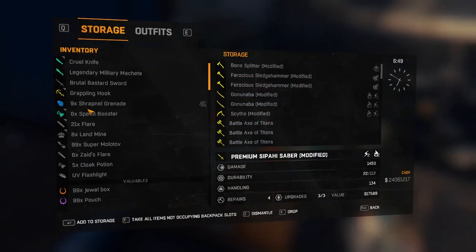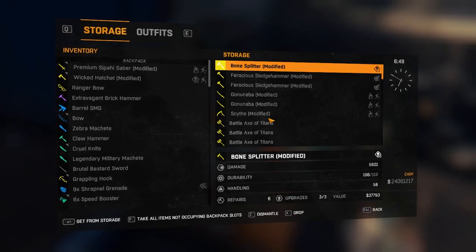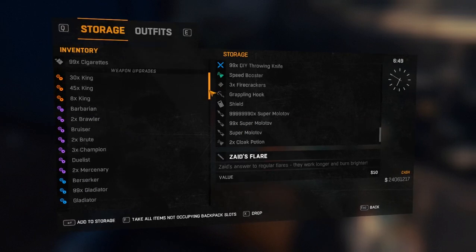You'll see the one you originally put in the storage and the one you dropped and duplicated. Only do one item or stack at a time when duplicating, or your game will crash.